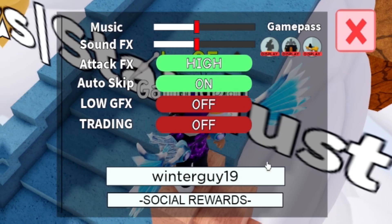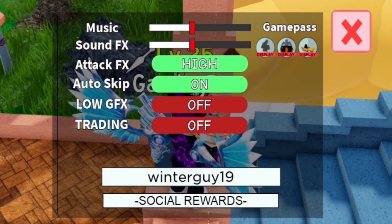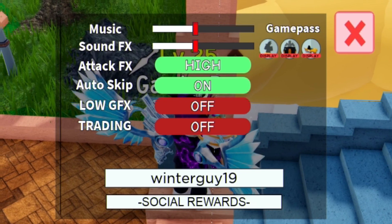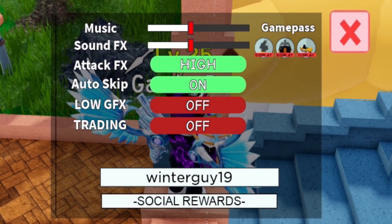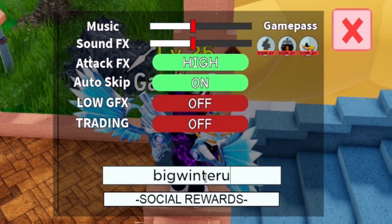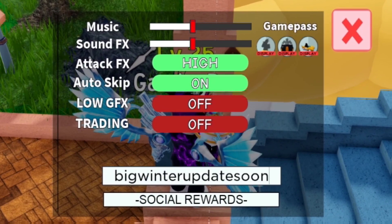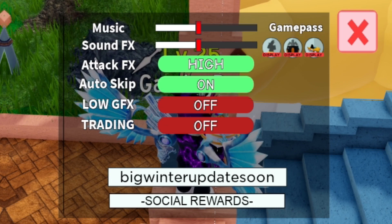Next is the code WINTERGUY19 — W-I-N-T-E-R-G-U-Y-1-9. You can copy and paste all these codes from rblxcodes.com, where there's a full list of every working code for All-Star Tower Defense — it speeds up the process a ton. After that, redeem the code BIGWINTERUPDATESOON — B-I-G-W-I-N-T-E-R-U-P-D-A-T-E-S-O-O-N — for some stardust, XP boosts, and gems. This one requires you to be level 40 or above.